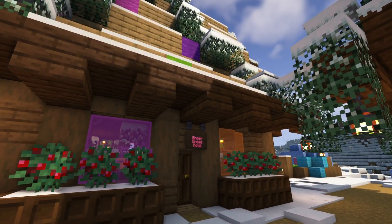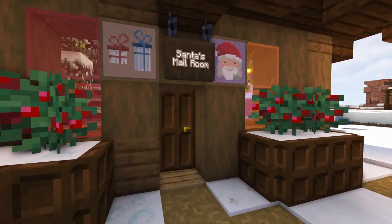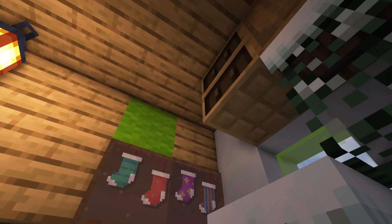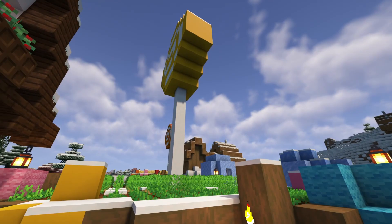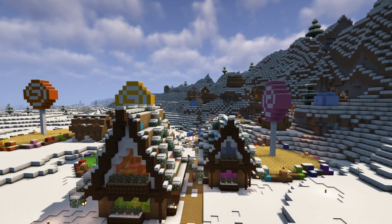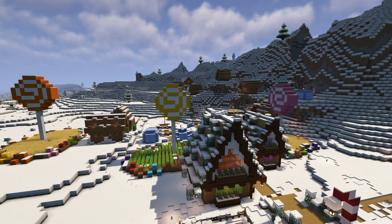This one is a gingerbread hotel with lots of beds and places for our villagers to stay, and this other one is Santa's mailroom with a little countertop the villagers can stay behind the desk. On the other side we've got a little mailroom with lots of barrels, storage for books and letters to Santa. We also made these candy crop fields — a potato one, a wheat field, and another wheat field. In free cam it's so cute to see the gingerbread village slowly coming together.